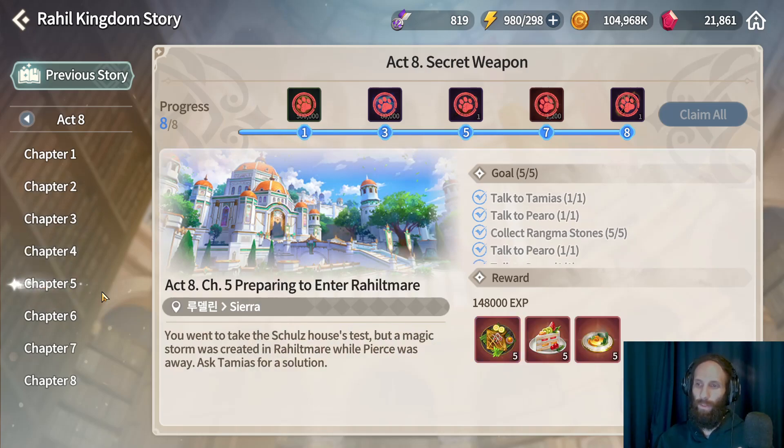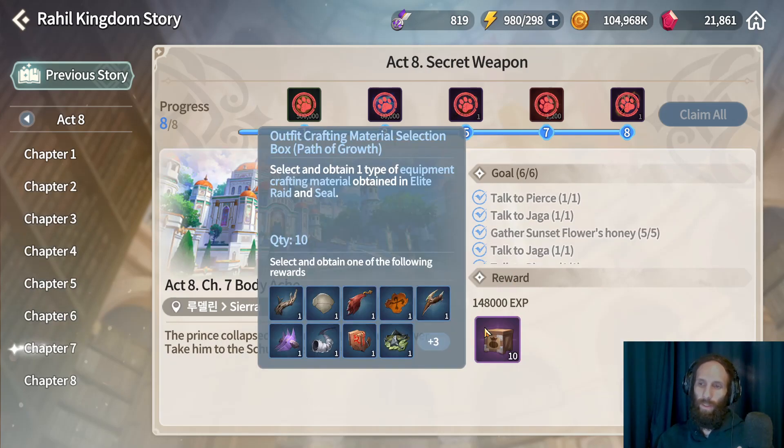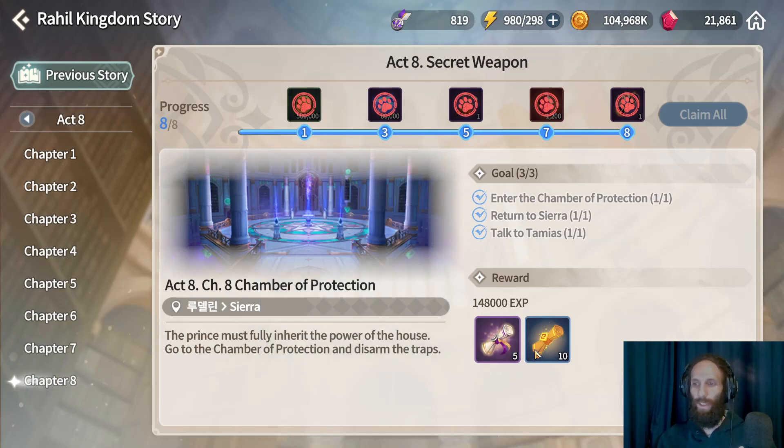Additional quest rewards include a hero artifact, some food, three symbols, an outfit crafting material selection box, 5 LD scrolls, and 10 mystical scrolls. You can do this on your old characters, which means it's 20 scrolls in total — pretty cool.